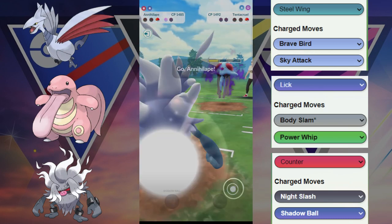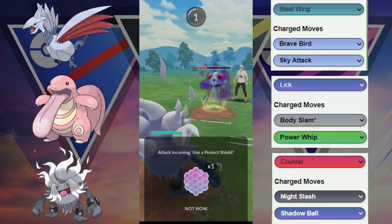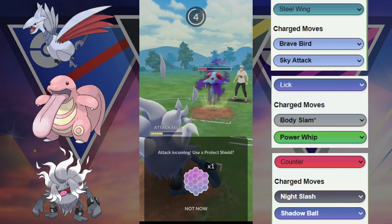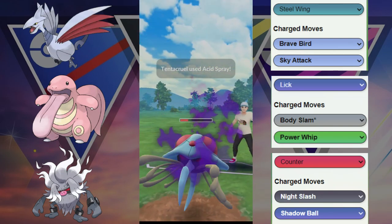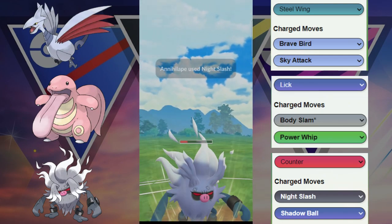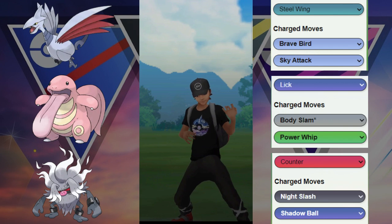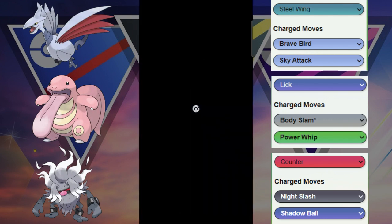They are able to farm us down, which is good for them. But because they are so low, all we have to do is reach a Night Slash. We tank the first Snarl and we do get debuffed, unfortunately — that is a little unfortunate. We are just going to shield here — ends up being the Acid Spray, that is fine. Because they are not going to be able to get to another move before we get to ours. This Night Slash, even though it is debuffed, and because they are Shadow and so low, should be able to take it out. And that is exactly what happened — GGs, able to win that game with the Annihilape in the back.